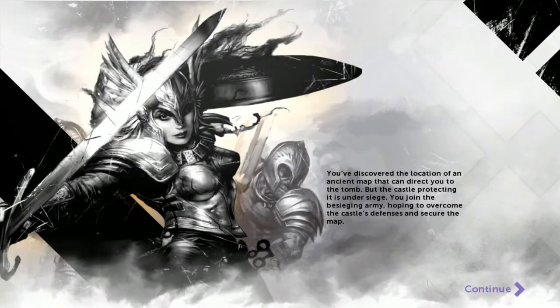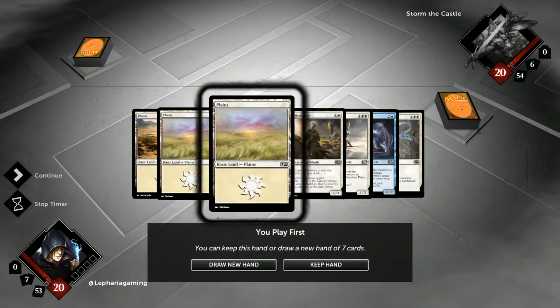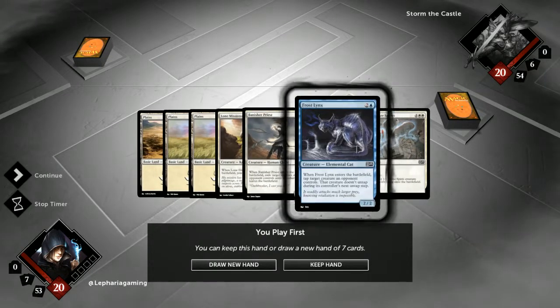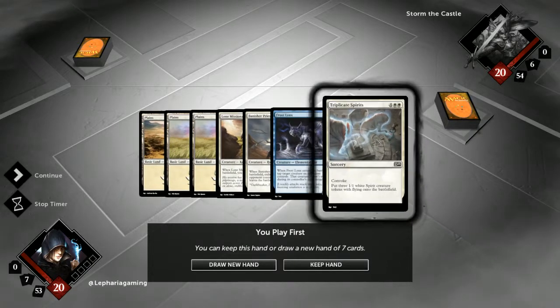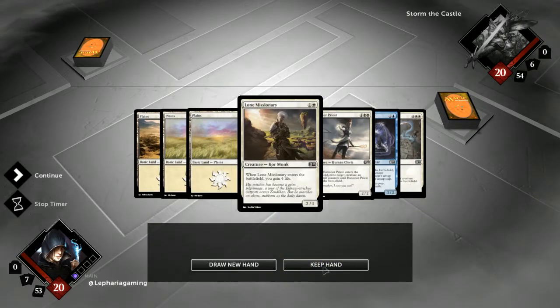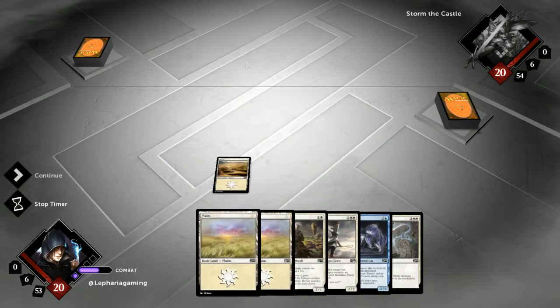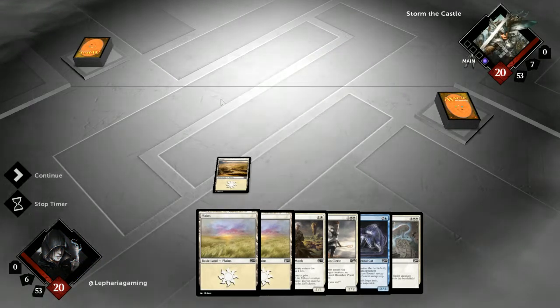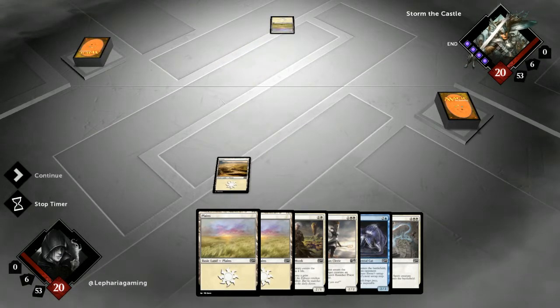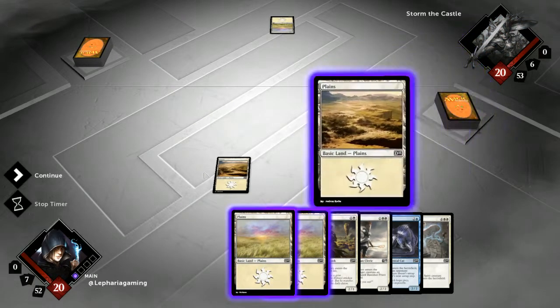So, fast soldier white weenie tribal deck, just as I anticipated. And so we will play a bit differently here. That's a good hand for that — we can gain some life up front, banish a priest on turn three, Frostlings to tap down his blockers maybe. We also have a Raise the Alarm in the deck. Lots of removal and control cards — we just need to draw the right cards here.